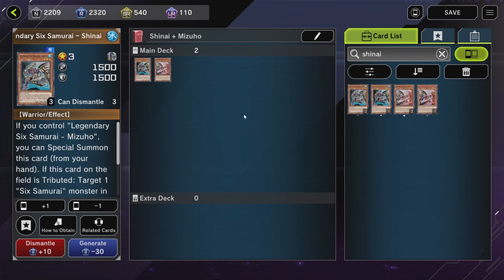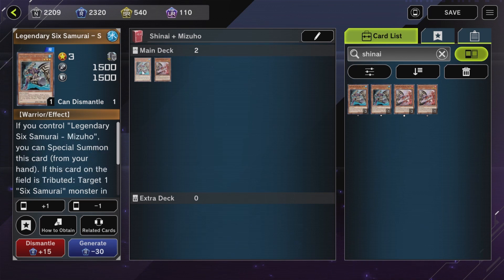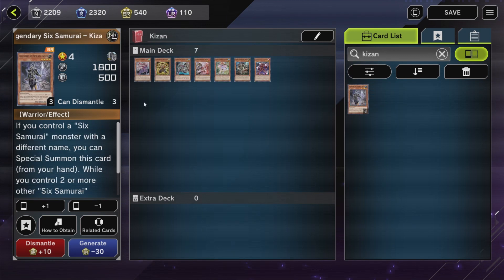The second and probably the safest way to Special Summon Assault is through Shinai and Mizuho. Their effect is if you control one of them on the field, you can Special Summon the other from your hand. So if you have a Shinai on the field, you can Special Summon out a Mizuho from your hand. Or if you have a Mizuho on the field, you can Special Summon out a Shinai from your hand.